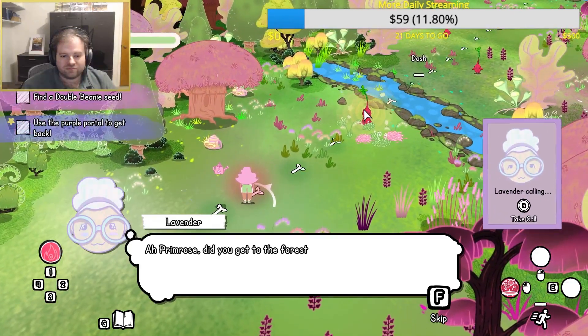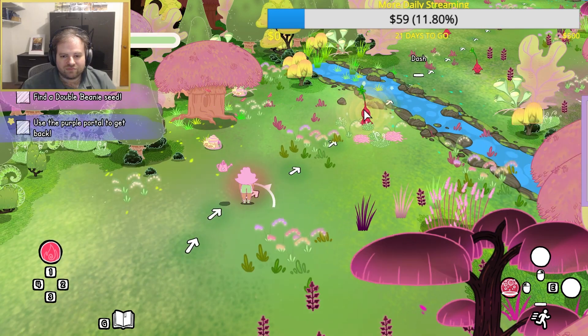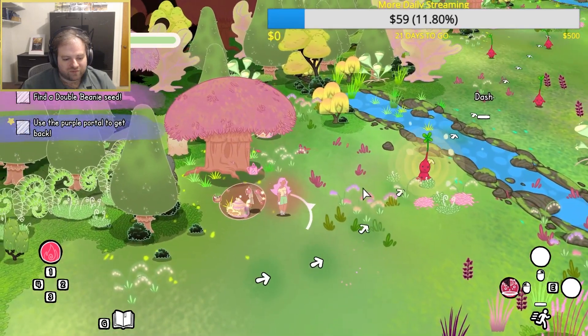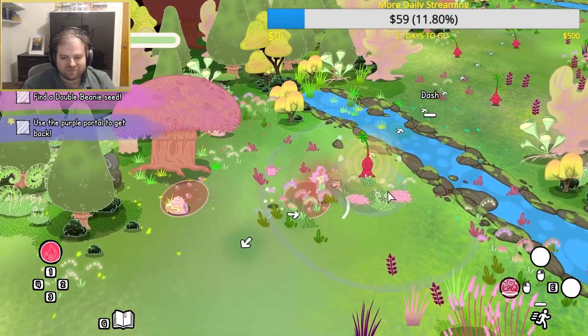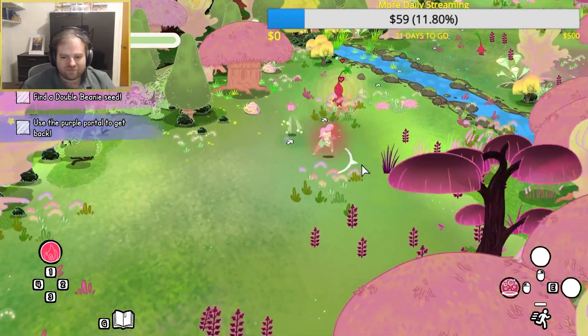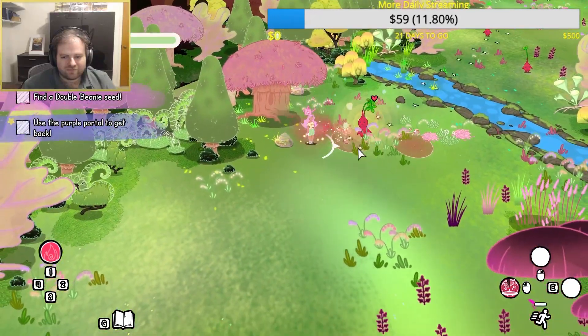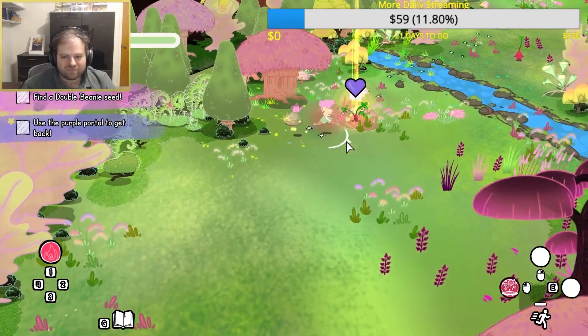And now we turn to Grimoire Groves. This is a kind of cozy roguelite that involves a lot of gardening and plants. We play as an apprentice witch who has come to a mysterious forest to figure out what is going on, and they must befriend every animal, plant, flower, and perhaps god that resides there.